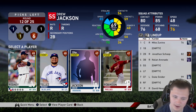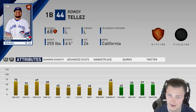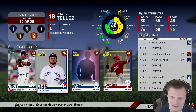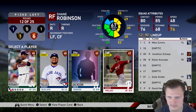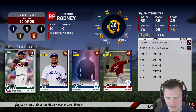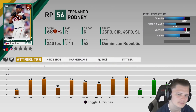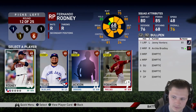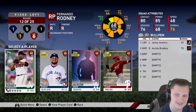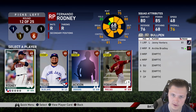Bronze round again — honestly if Rowdy Tellez was up on Inside Edge I would probably go him. I really like his card, but he's not up on Inside Edge so he's not going to play as well. Shane Robinson, no thank you. Drew Jackson, also no thank you. So I'm going to go ahead and choose Fernando Rodney — he at least has decent pitches. I hope I never have to use him, but I usually eat one to two bullpen spots and hope to have at least four or five very usable relief pitchers.